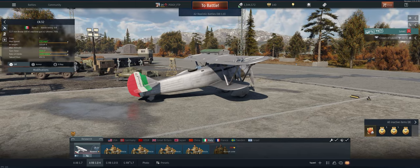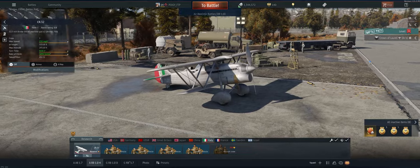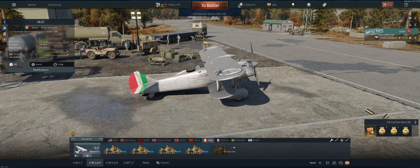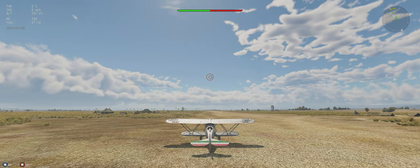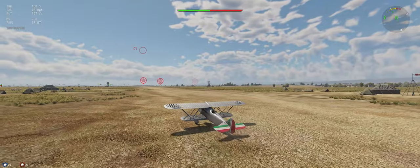Hey guys, welcome back to the channel. Poigie here, getting ready to take out the Italian reserve CR.32 in air realistic. This plane is good at a lot of things, but the only thing it's great at is the guns. Other planes are going to outroll you, outturn you, climb better, and be faster. So the best thing to do is get a lot of energy before you engage anybody and use that to your advantage. The map is Sicily — stealth ammo, 800-meter targeting distance, minimum fuel load. It's a relatively small map so we should run into them soon. Looks like I'm the only one playing, so 1v1 — let's get it.